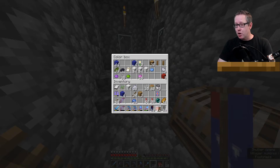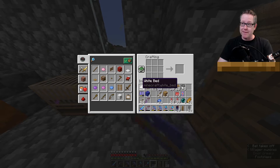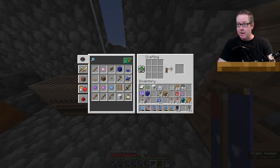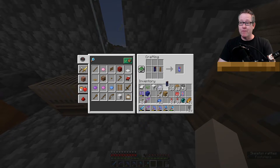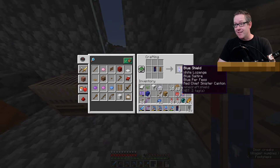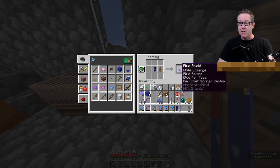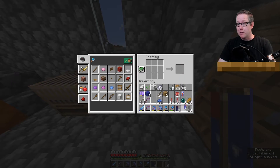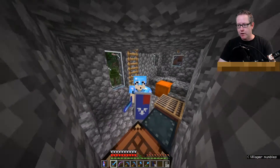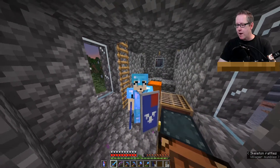Let me show you, before we start on alternative 2, how we put it on a shield. This will only work in the Java edition of the game. Put the shield in the crafting table, put one of the newly made Australian banners in there together with the shield, and there we go — we have the Australian shield alternative number 1. Looking like this. That's alternative number 1.